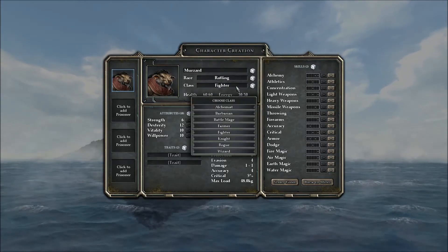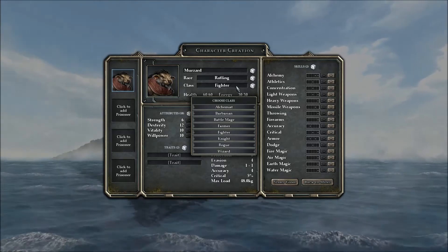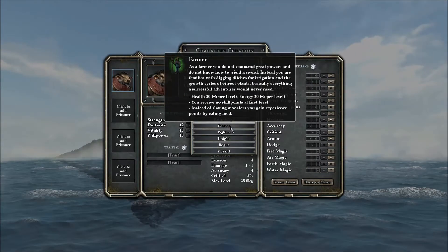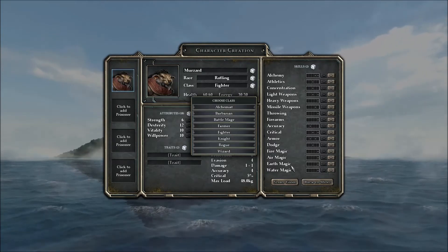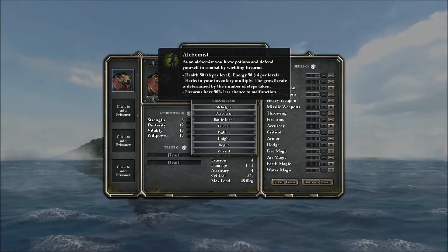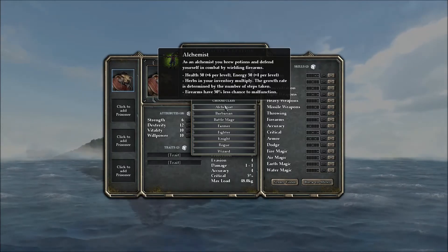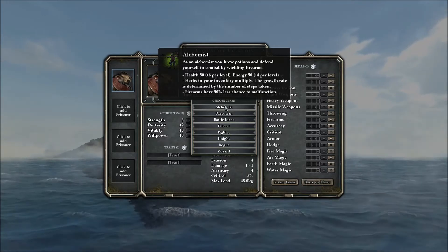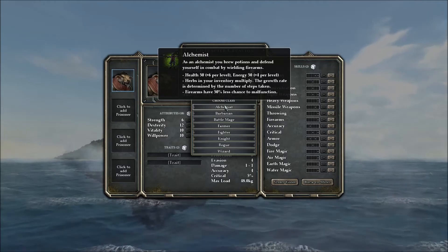I think I'm going to try the front-line rogue this time. Oh my God, there are so many more classes. What seemed relatively simplistic last time is going to be way, way more complicated now. It looks like we're going to have a lot of reading and crazy stuff to look at — all these skills. I'm glad they've expanded as much as they have. As an alchemist, you brew potions and defend yourself in combat by wielding firearms. Your health is 50 plus 6 per level, and energy is 50 plus 4 per level. Herbs in your inventory multiply, and the growth rate is determined by the number of steps taken. Firearms have 50% less chance of malfunction. There's absolutely no way I can't have an alchemist in my party.